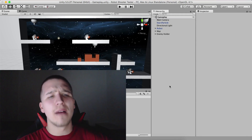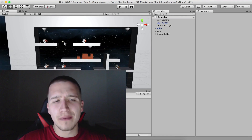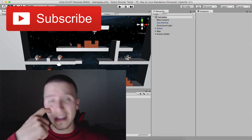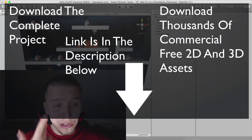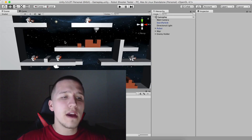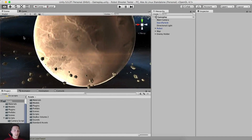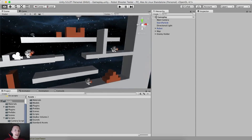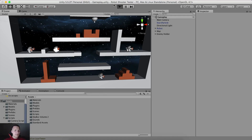What is up guys, Fahir here from AwesomeTudes.com and as promised, welcome to another 3D game tutorial. This is a shooter game, not a first person shooter — it's just a shooter game with some robots and whatnot. So this is our scene, we have this beautiful skybox with this planet, we have these asteroids, we have particle effects — it's a full package, and when I run the game we will see what the gameplay is.